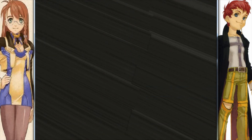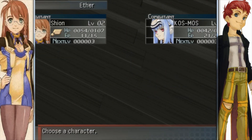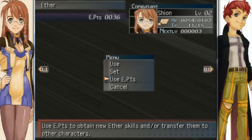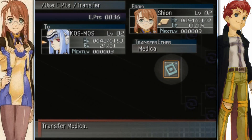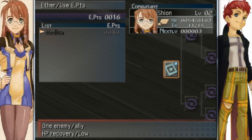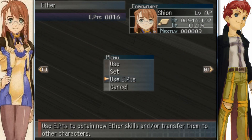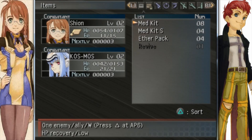After that battle I acquired a lot of really good Ether points. I'm going to use my E points and transfer Medica to Cosmos so that Cosmos will be able to use Medica as well. That way we'll have a second healer. Take note though — you do use up E points when you transfer those spells.